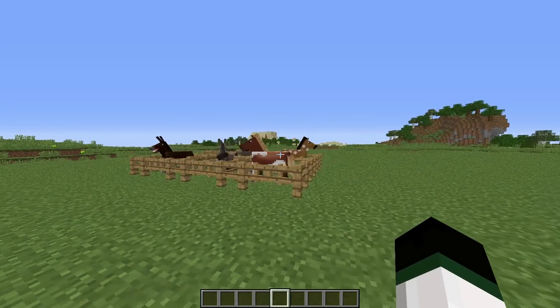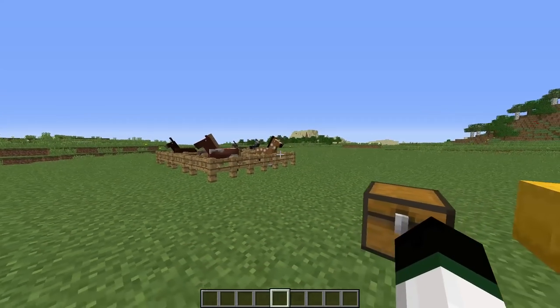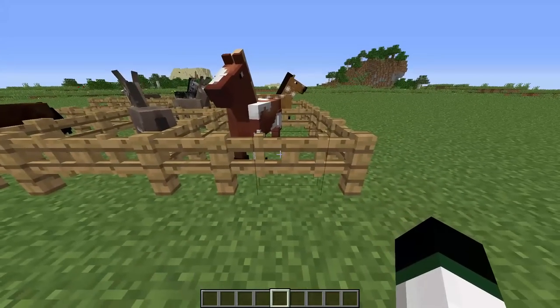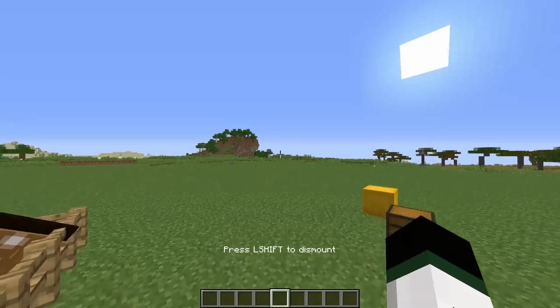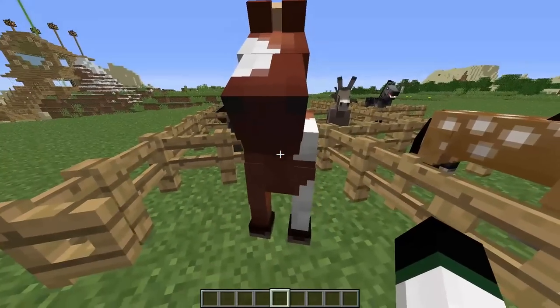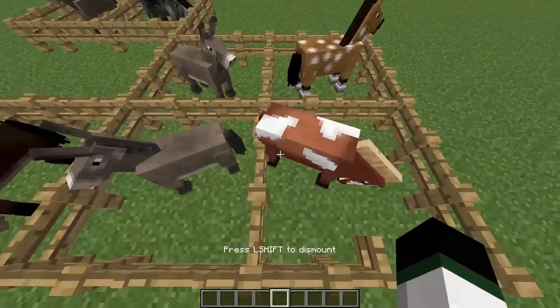Over here we have some prime examples of horses. Basically, the first thing you're going to need to actually tame the horses is the horse itself. If we go over here, you simply right-click on this horse, we will get onto the horse, but it can kick us off straight away, because that's how you actually tame them. When you get on, you will get kicked off the horse, obviously.